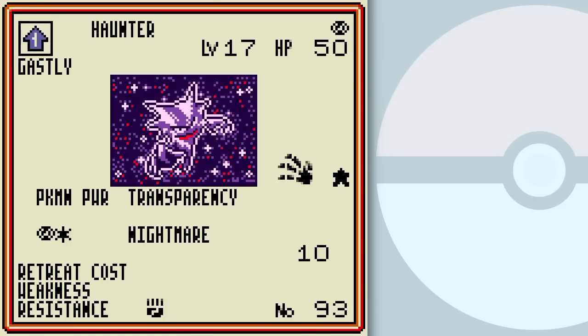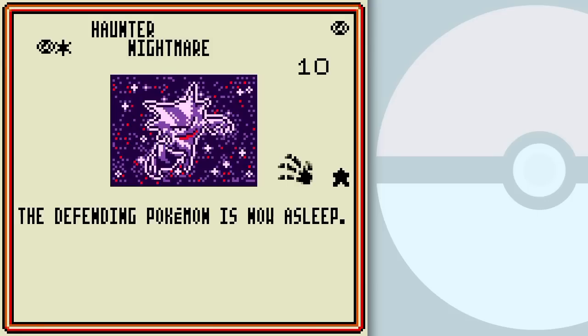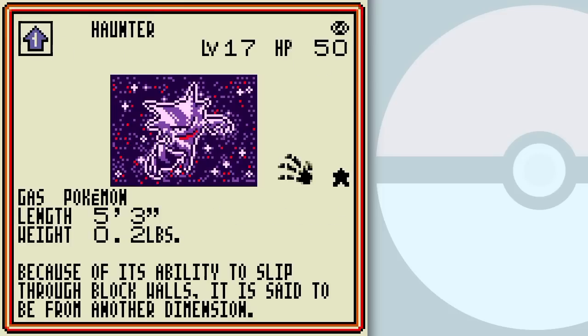Haunter is next — the rare version of Haunter, by far what I think is the best version of Haunter because of Transparency. It can block all parts of an attack if you flip correctly. But Nightmare is a guaranteed sleep too, so it's like the most disruptive version of Haunter ever.